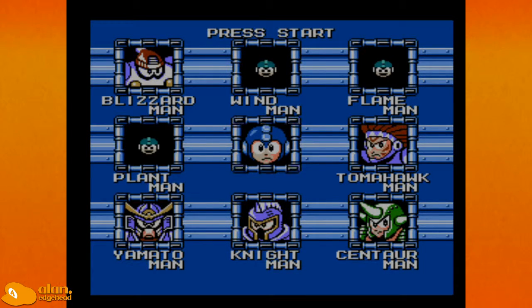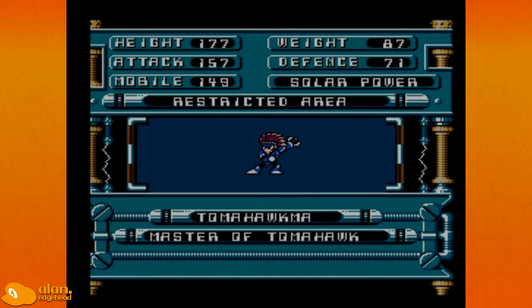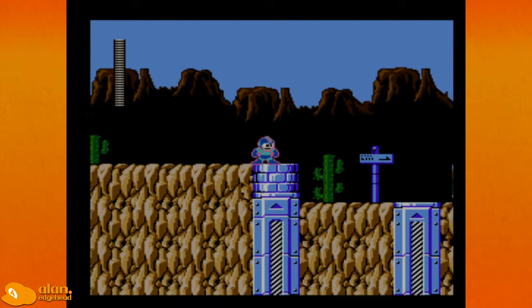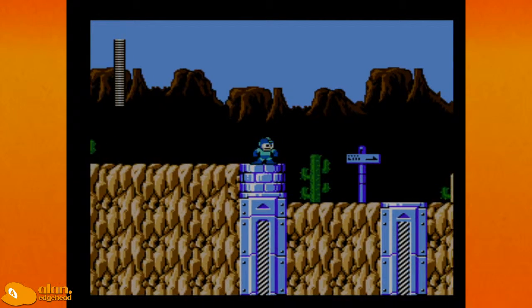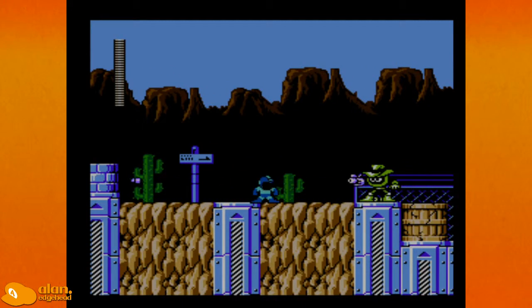Alan Edgehead here, welcome back to Let's Play Mega Man 6. On the last episode we took on Flame Man, now it's time to go to Tomahawk Man. We've already got our Rush upgrades, and this is our first level where we have a lot of stuff to get, but we've already been collecting things.